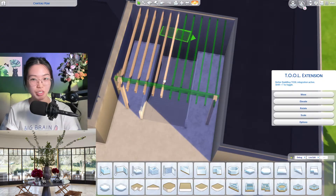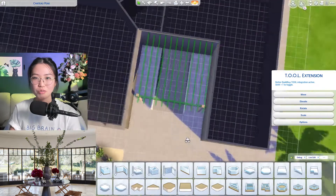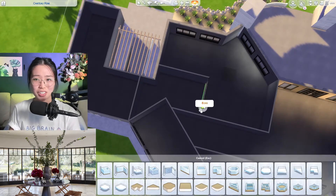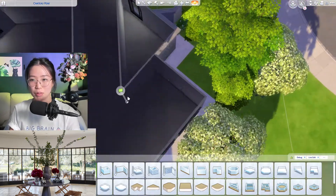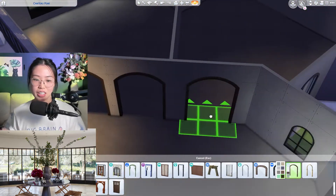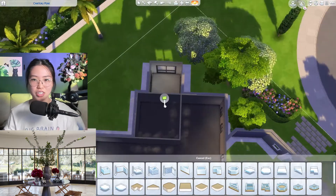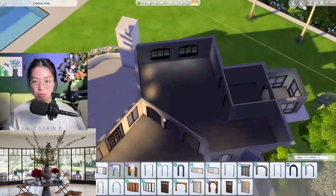It was kind of tricky. There's no sort of reference for what the floor plan of her mansion actually looked like, so it was a lot of just making it up as we went. Obviously there was meant to be a foyer, so we put that there, and then it was just trying to figure out where exactly the living room, her office, the kitchen, and all the living spaces and bedrooms would go.